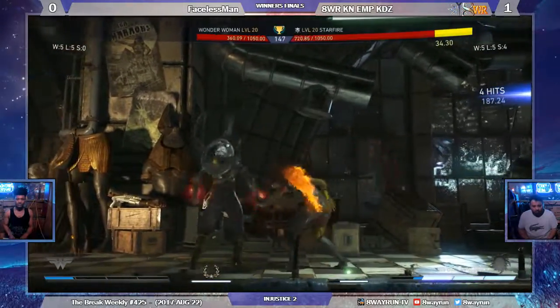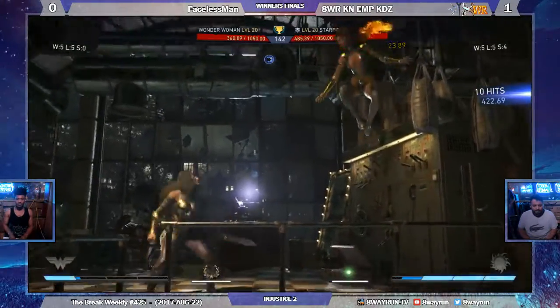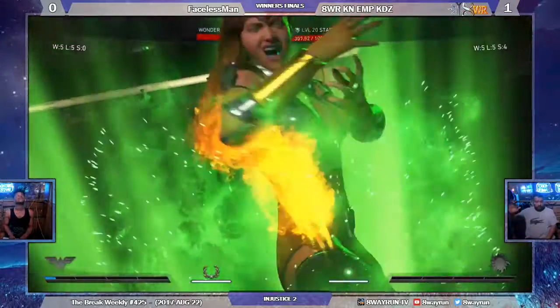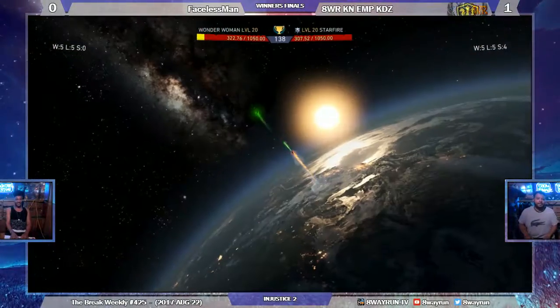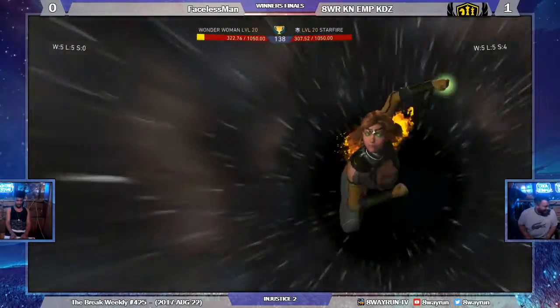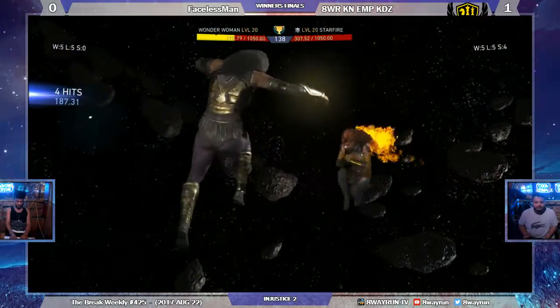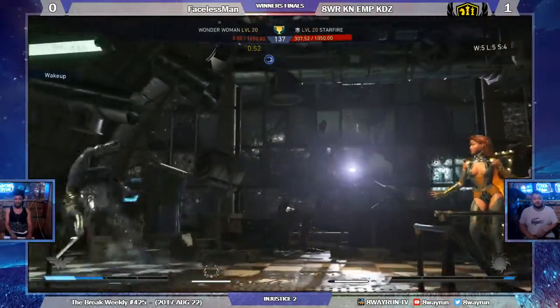Good parry and punish. Now it's looking mighty even. Wonder Woman goes into the lead — and two buttons. Trait is fast, and it will give KDZ the 2-0 lead in this winner's finals set.